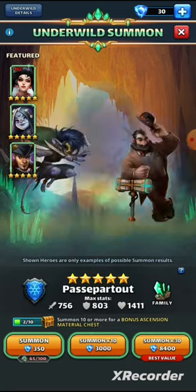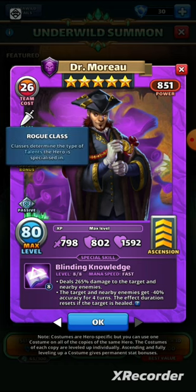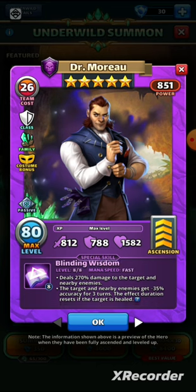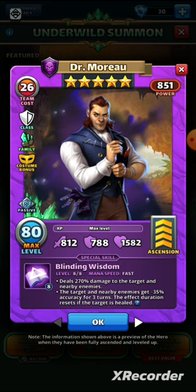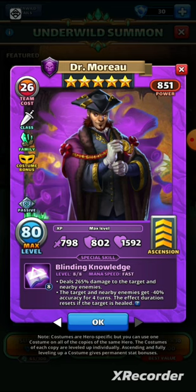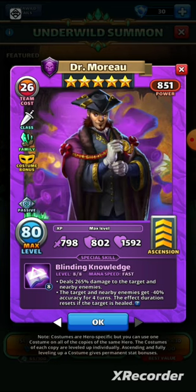We've got two more — good old Dr. Moreau. I think this is the guy Elizabeth is obsessed with. Moreau is now of the Rogue class — that is sweet to see. Rogue class is fantastic; he gets the chance to dodge. He was a Paladin, which wasn't as good for him. He does benefit from the same costume bonus, and his passive is the special skill damage reduction, which is a good passive. Stats wise, the costume version has 798 attack, 802 defense, and 1592 health — really balanced stats across the board.